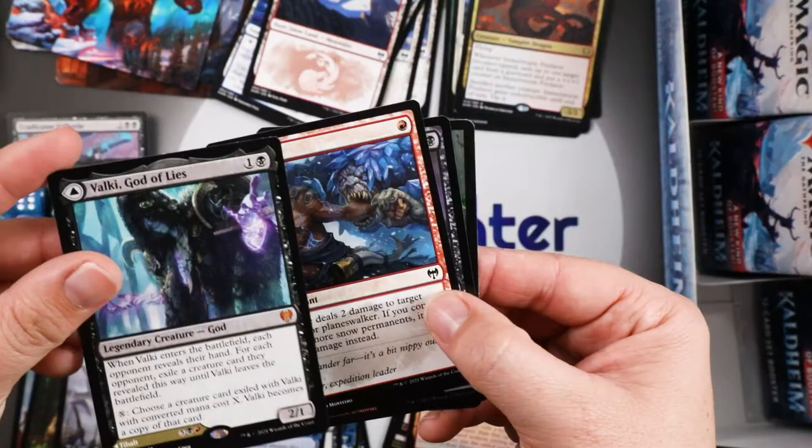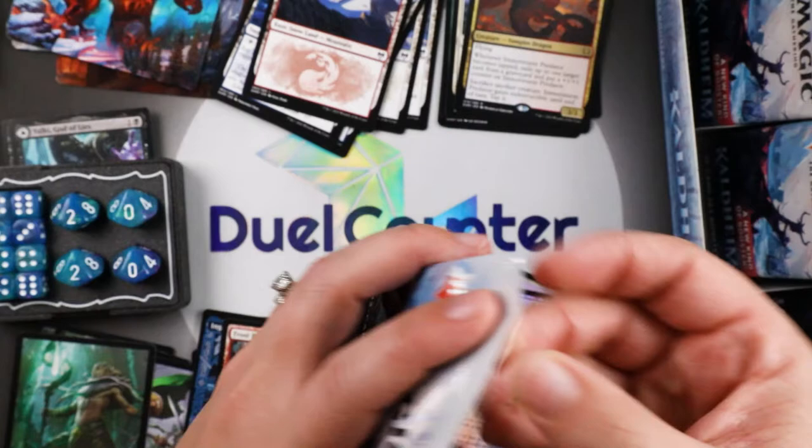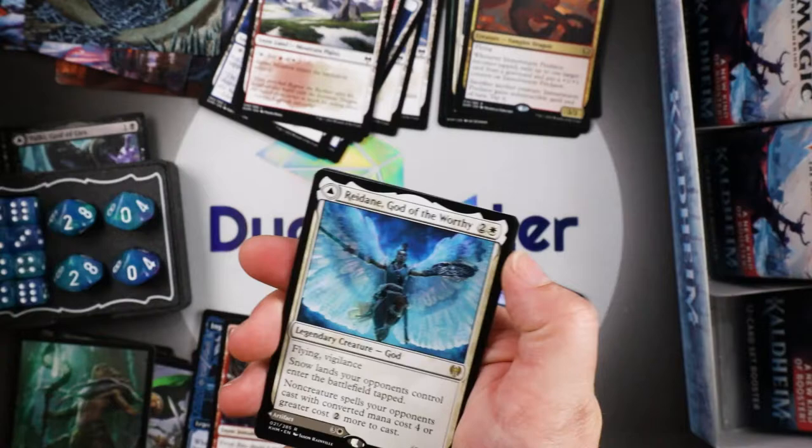Dual Counter is opening the good stuff for Robert with Heather's lucky fingers. I do guarantee that if you buy from us you will have an equal chance as everyone else to get good cards — you can take that to the bank. Redane God of the Worthy, with Valkmira Protector's Shield on the opposite side.